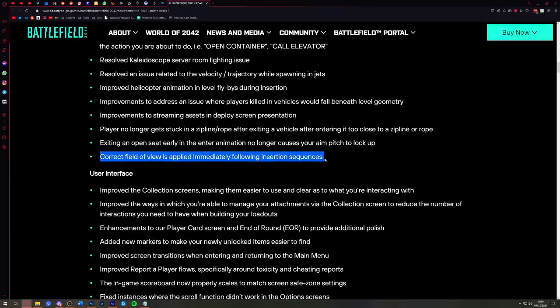One that caught my eye: correct field of view is applied immediately following insertion sequences. The amount of times you'd spawn into a 2042 server, go through that transition in a condor or hovercraft into actual gameplay, and your FOV would be back at like 60 or 55 and you'd have to switch weapons to get the FOV to switch back — that's been fixed. Good step forward.